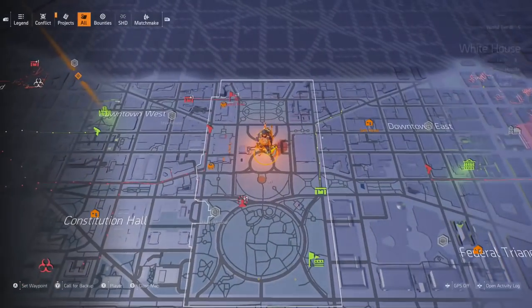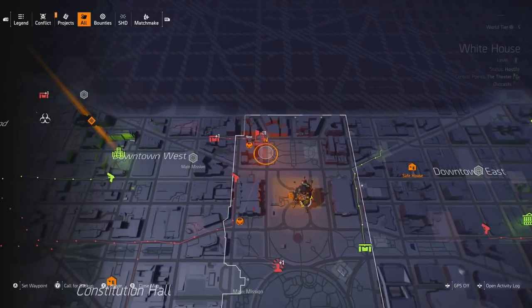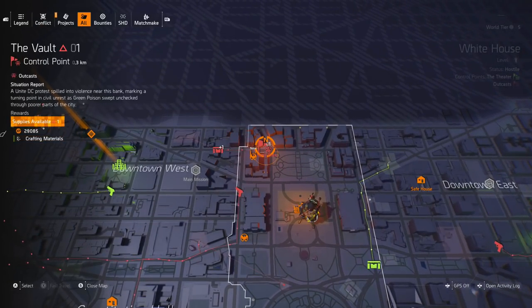Starting off, number one, we have control points. I wouldn't say these are any good below World Tier 4, because as soon as you hit World Tier 4 they become linked to a network and any surrounding activities are going to increase the alert level, which is going to improve your loot. You can still get good loot before World Tier 4, it's just at World Tier 4 it gets a lot better.